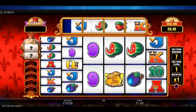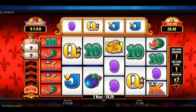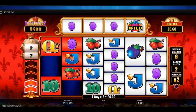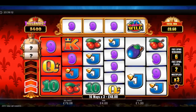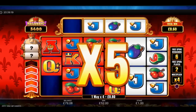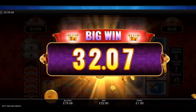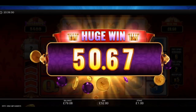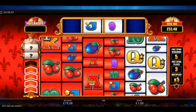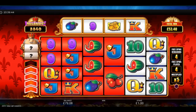Light all reels for extra spins — who knows, maybe a few re-triggers. Okay, that's good to hit the nine — 48 pounds, splendid! Shame not to land the jack on the first reel there, that would have been an excellent round as well. Okay, nine.